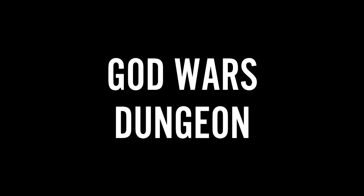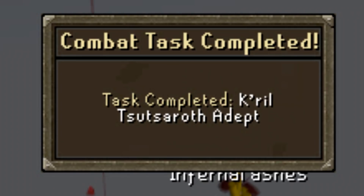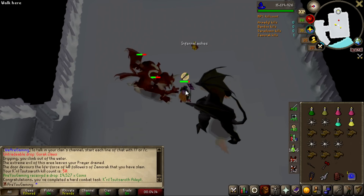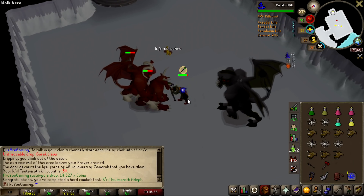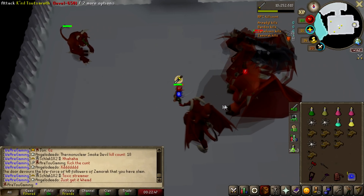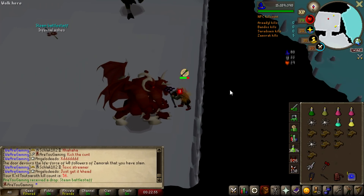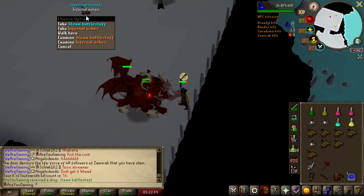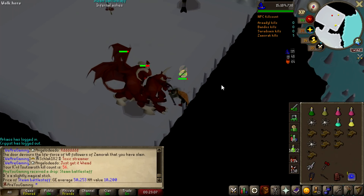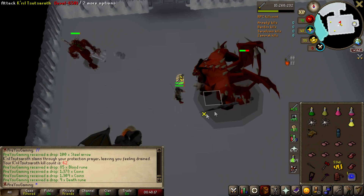So I guess now we go back to Zami. I shouldn't have eaten there — that was a waste of food. That's 50kc, of course. Very nice — 50kc, we're now on the high scores for Kril Tsutsaroth. Not bad for a Hardcore Iron Man, and we already have three uniques. Very happy. And that is a second Steam Battlestaff at 56kc. Two full items already at 56kc — that is actually unbelievable.